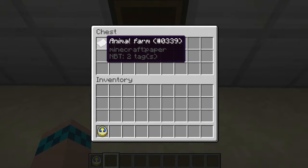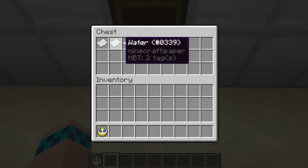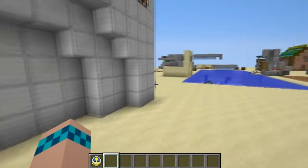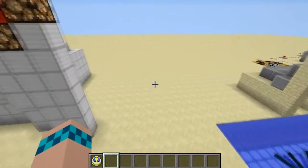So we have to make some sort of animal farm with water using gravity blocks. Let's get started.